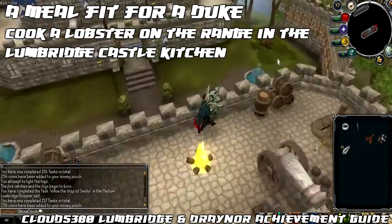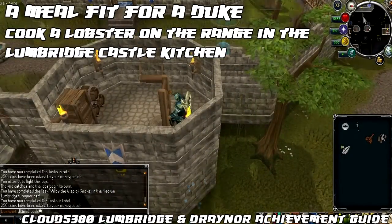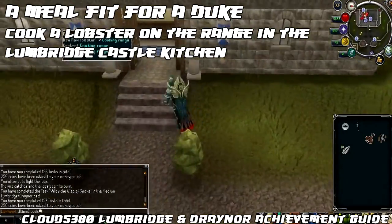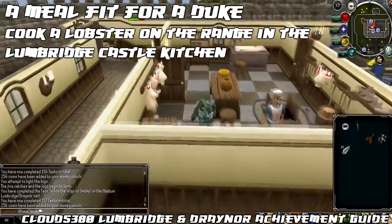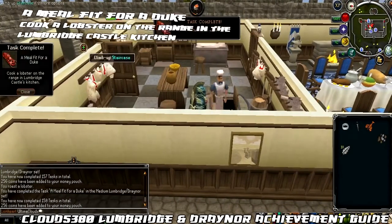Once you've done that, we're going to complete the next task called A Meal Fit for a Duke, which is to cook a lobster on the range in the Lumbridge Castle kitchen. Not only will you need 40 Cooking to cook the lobster, you must have also completed the Cook's Assistant quest in order to use the range in there. There might be a chance yours burns so you might want to have a couple of backup lobsters just in case.